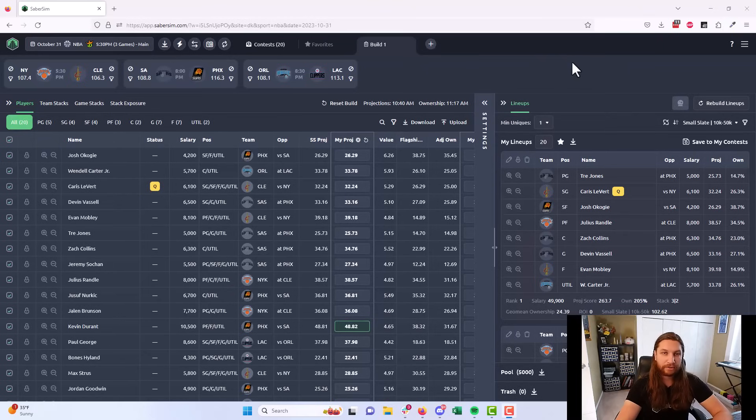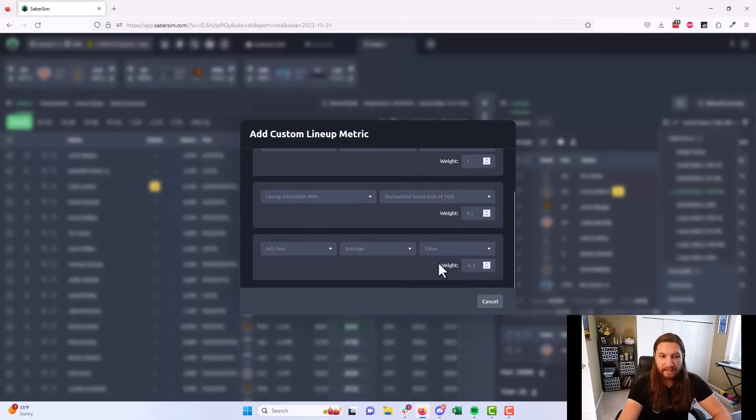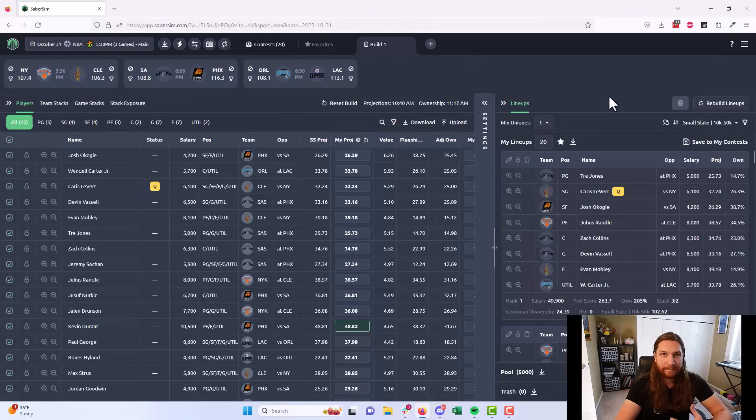Now we have our pool of lineups. There are two steps to knock out before reviewing and revising. First, make sure our lineups are ranked correctly. By default we're ranking the top 20 from this pool using Saber Score. Saber Score is an improvement on ranking lineups by projected score — it takes into account the projection of the lineup, the raw scoring upside, and the ownership of a lineup, all boiled down and adjusted based on the size of the slate and the contest you're playing. These are the best GPP lineups for a small slate in a 10-50k contest.